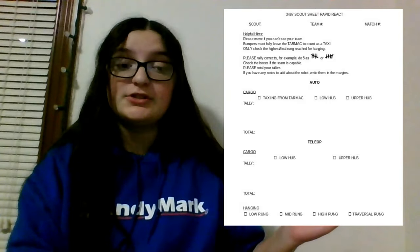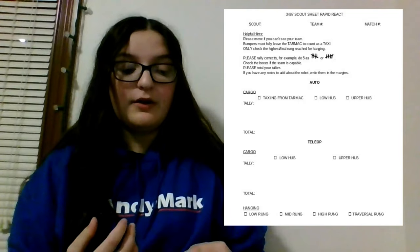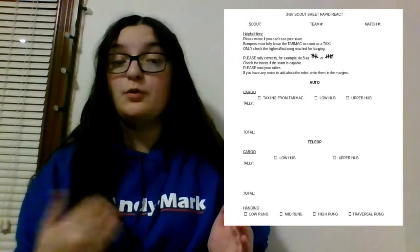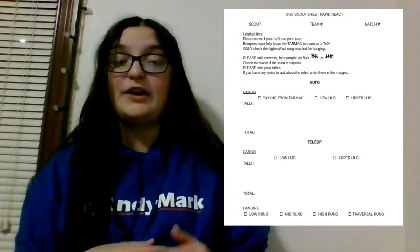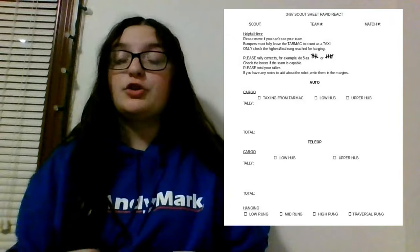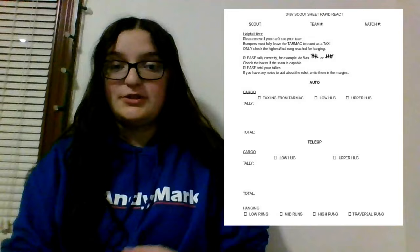This is an example of one of our scouting sheets from the 2022 game Rapid React. At the top of the physical copies we would have at the competition, in the corner, there would be B1-3 or R1-3, which indicates what robot you're watching for the match. For example, R2 means you're watching the red alliance, second driver's station. B1 means blue alliance, first driver's station.